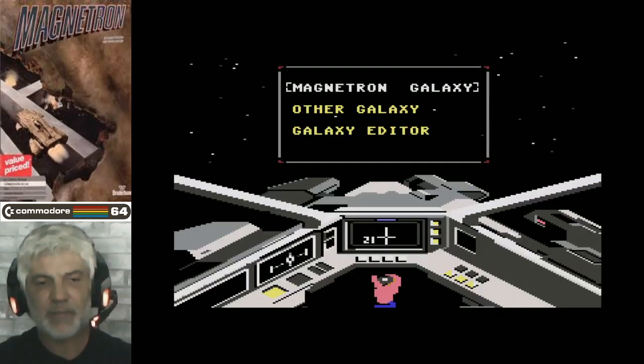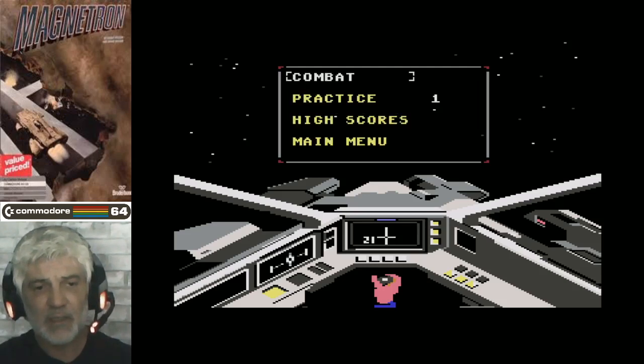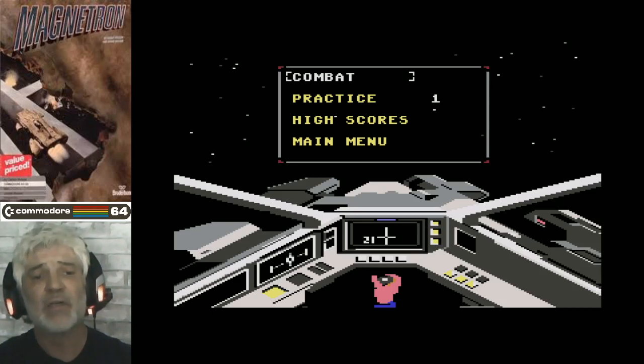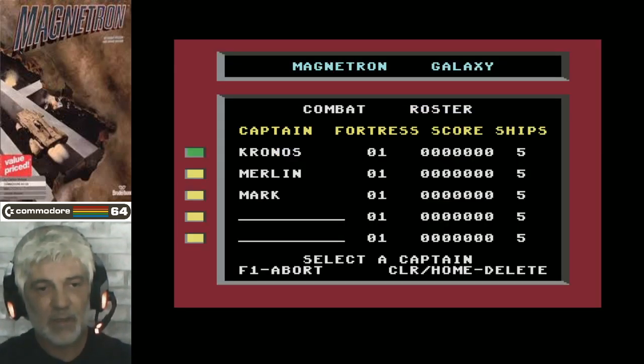So you've had your briefing message and you can start on Magnatron Galaxies, which is the actual game, or you can go into the edit app and make your own stuff. We're just going to go with combat — that's what we want to practice. You can practice every level in the game apart from the last one. Just to get a feel of the game, we'll go on the first one.